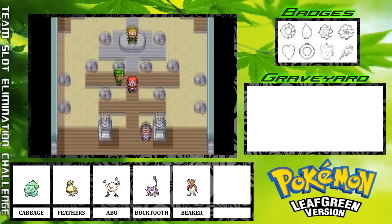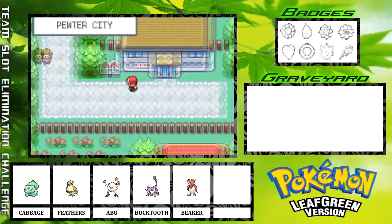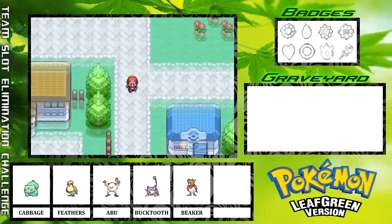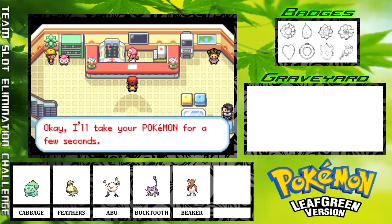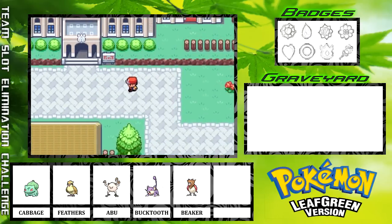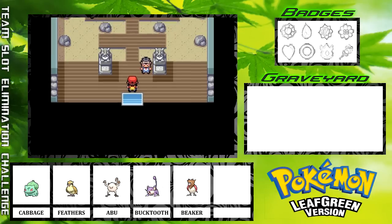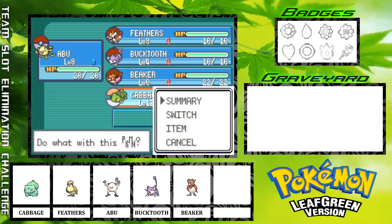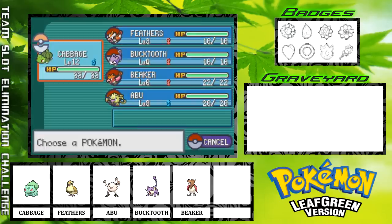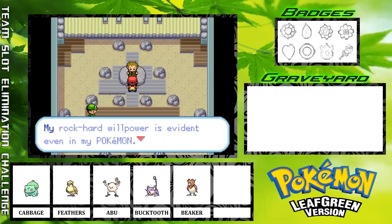We are going to go ahead and run back to the Pokémon Center to heal. I am gonna use the Fast-Forward button for this part. After we fight Brock, we will have Running Shoes and then we won't have to heal anymore, so that is good. We're not going to mess around with Brock — we're gonna put Cabbage in the lead right off the bat and should be able to one or two shot all of Brock's Pokémon.